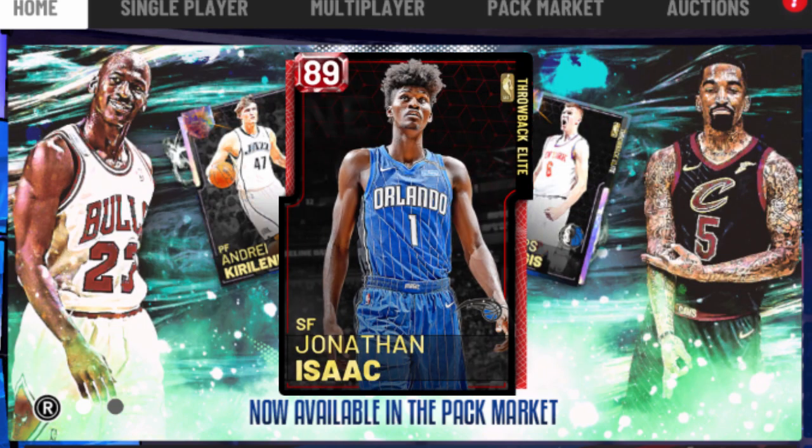Another god-like ruby: Jonathan Isaac. His highest-rated card was a throwback Elite Ruby, and this card is still an absolute budget beast. No question, this card was a fan-favorite this season. Fun to run — a 6'10" small forward with 95 driving and contact dunk, 90 vert, 85 open shot three, 86 ball control. He can speed boost with no shoe needed. 85 speed so he can get up and down the court. Super low intangibles, good defensive ratings.